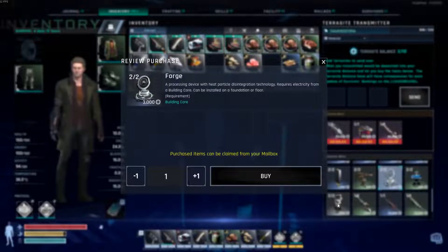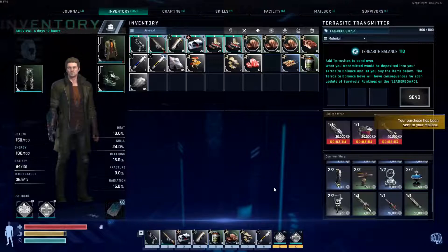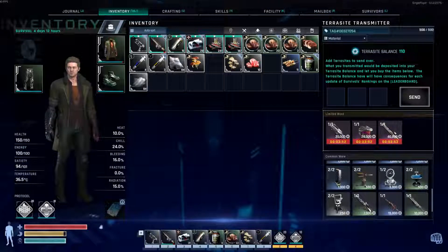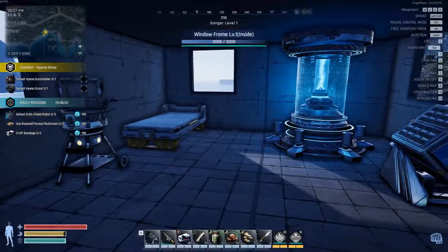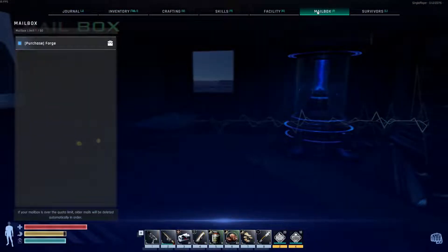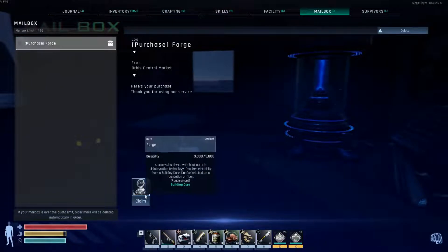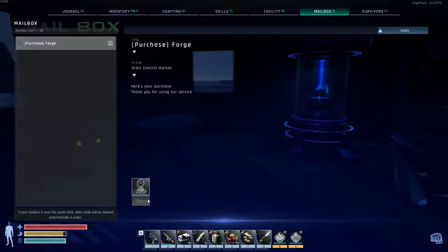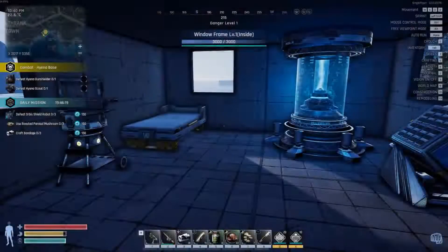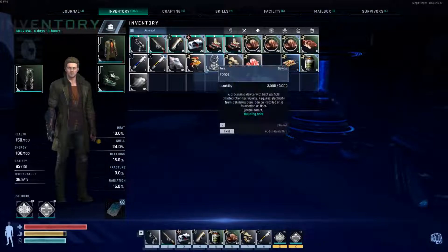Purchased items can be claimed from your mailbox. I want to buy it. Absolutely — your purchase has been sent to your mailbox. Now, how do I get in my mailbox? Right here — mailbox. Purchased forge. Claim. Is it just in my inventory? Yep, there it is. Awesome.